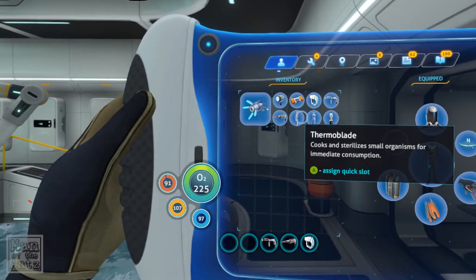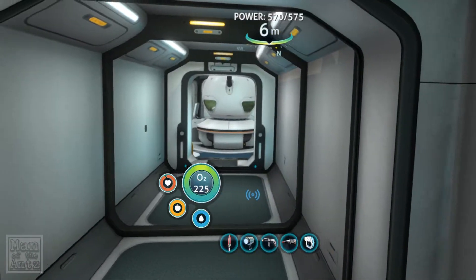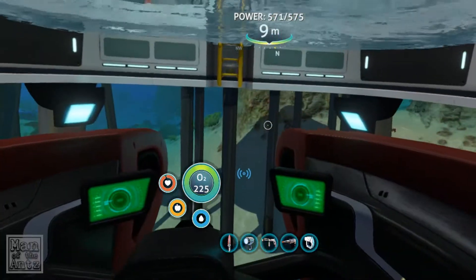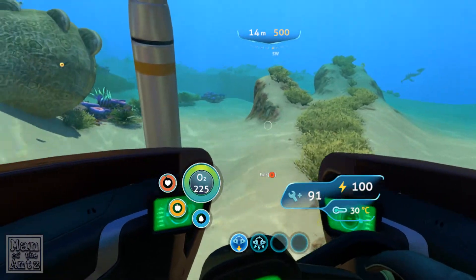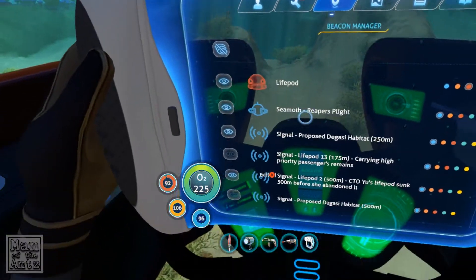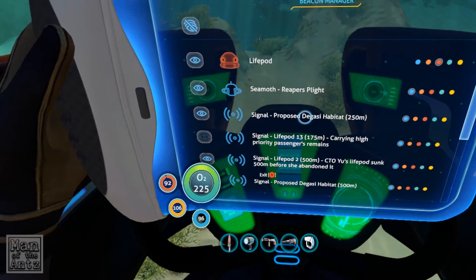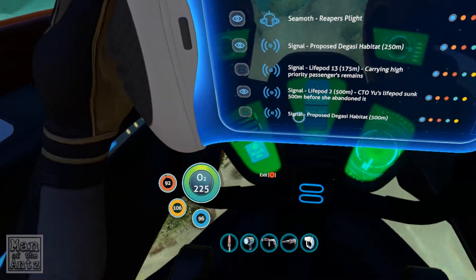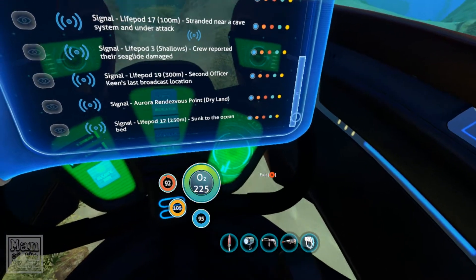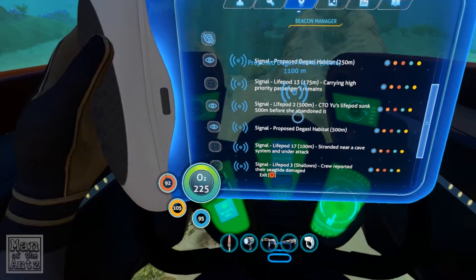Let's put our knife. What are we missing from there? Repair tool? Torch? Let's put the torch on. And let's go off on a little jolly. So we have the - there should be two things marked on our nav system. Yes - the proposed Degasi habitat, which we began exploring. Oh, that's a different one - that's 250. That's the 500-metre one. So the 250 one, I think we've been to, but I'm not entirely sure.